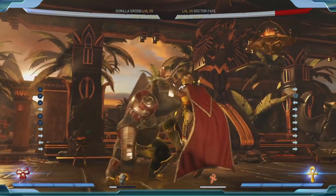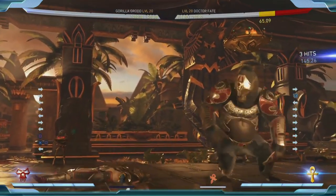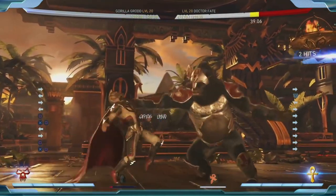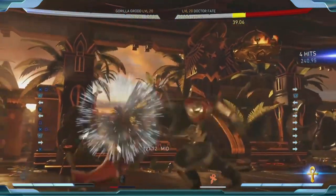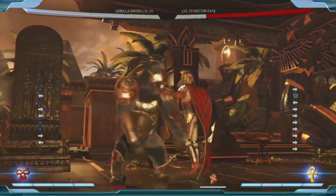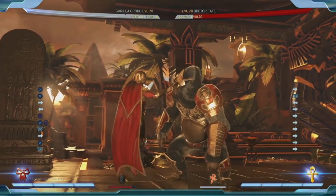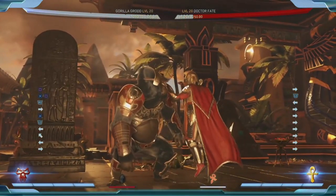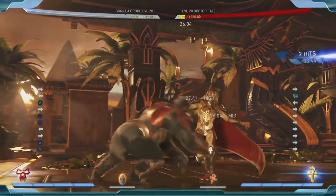My favorite move he has is the clothesline. But you can also meter burn the clothesline — missed the combo there, but he does a fair bit of damage. He's a big bruiser — once he gets in, you're in trouble. So keeping him out is a great idea, but he's got tools to get in. He doesn't monkey around.